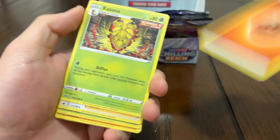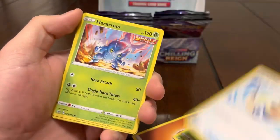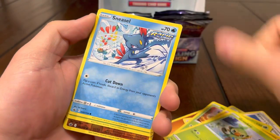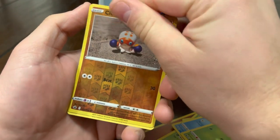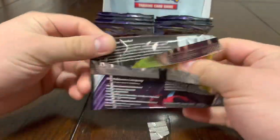These things are stuck. Kakuna, Karen's Conviction, Echoing Horn, Heracross, Clobbopus, Grookey, Sneasel, Weedle, Clobbopus — and nothing. Sauce book down. Second to last pack but anything can happen as always.